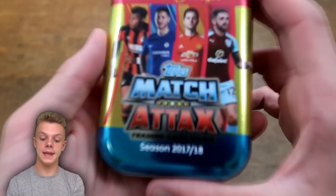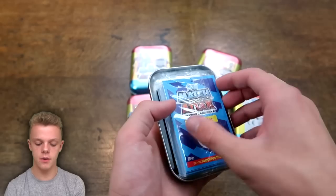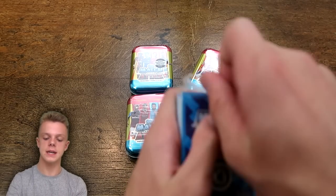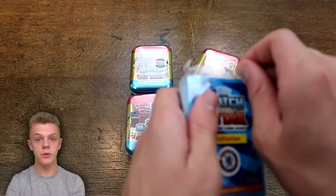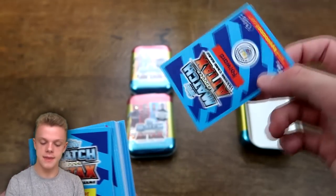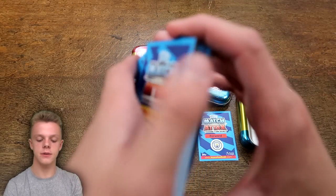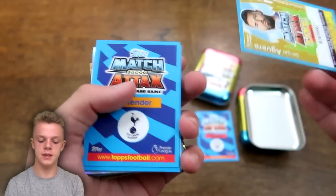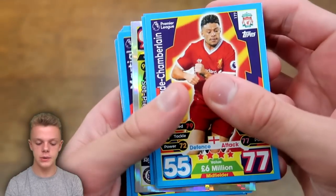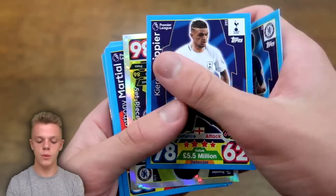Here it is now with the seal off, and we will get it straight open. The limited edition should be at the front, so we'll leave that until the end of each tin. All 45 cards are in this see-through packet, and that should be the Aguero bronze, silver, or gold limited edition card — we'll leave that till the end. I've also got the code card there. Into the main section: we've got Oxlade-Chamberlain, Sanchez, Willian, and Trippier.